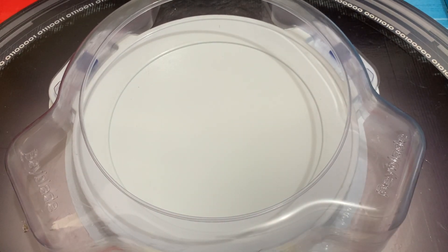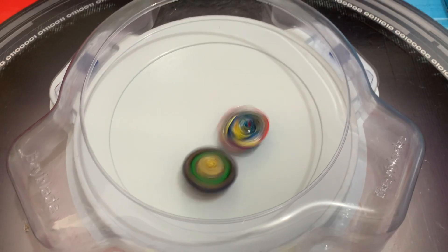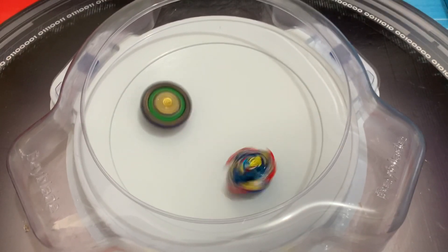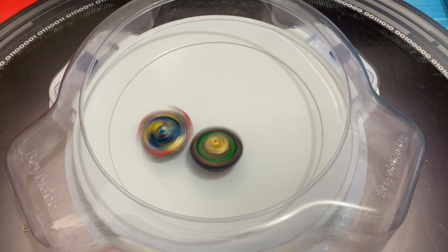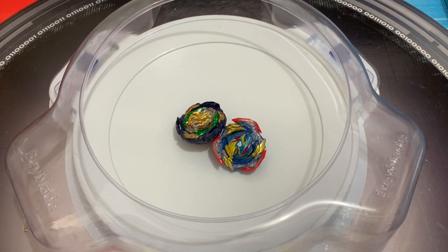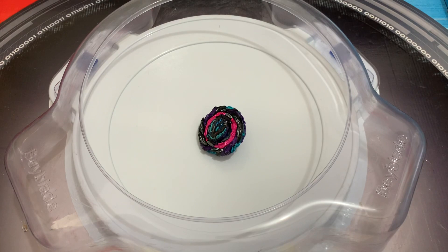Then let's move on to the next DB Beyblade. There you go — spin steal, Ultimate Valkyrie! Maybe we can do a hand spin. There you go. I think it actually won! Let's try it with Roar Bahamut this time.